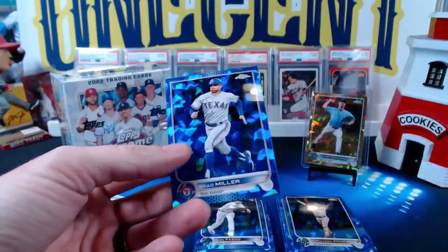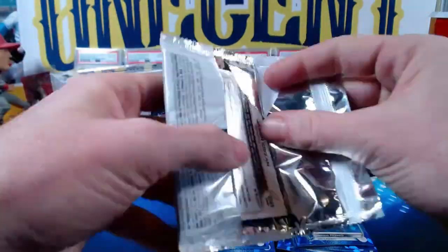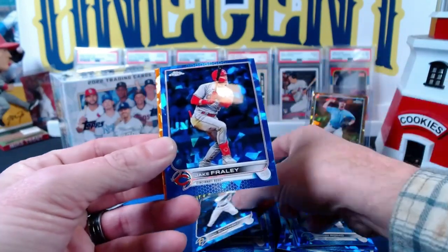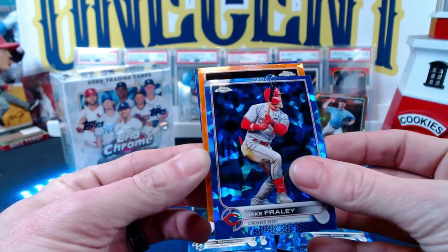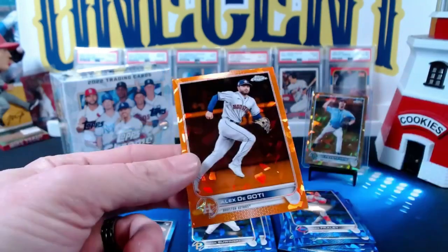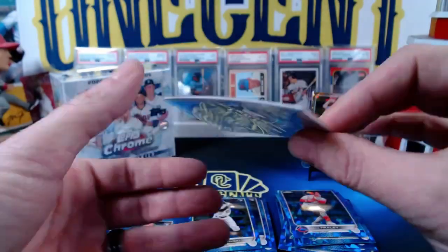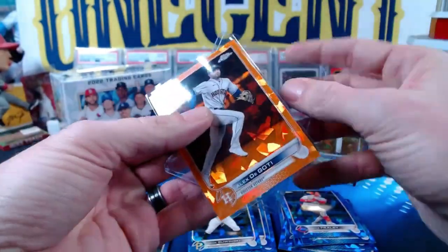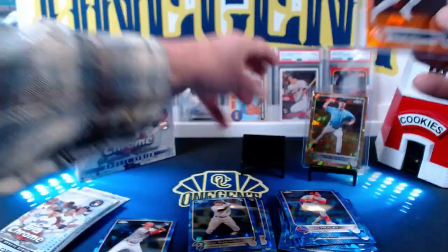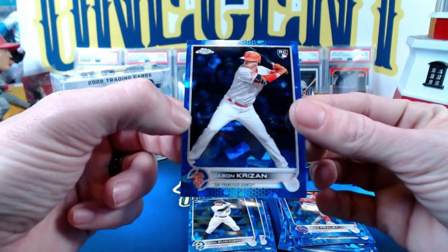Brad Miller, Nixson Zell, Luis Torrens, and Sergio Romo. Then we've got Jack Suwinski and an orange coming up — another rookie there, Jake Fraley — but it's going to be Alex DeGatti, driving in the Bugatti. Orange, numbered 22 out of 25. So a couple low-numbered parallels you can get — to 75, to 99. We get an orange to 25, we get a gold to 50, and you can technically get three in a box.